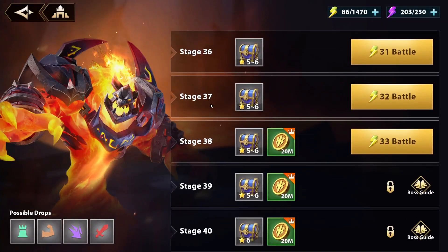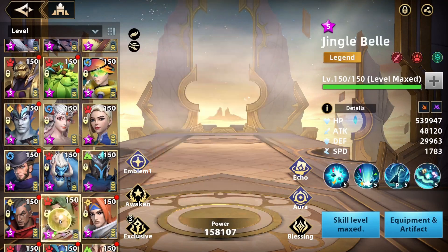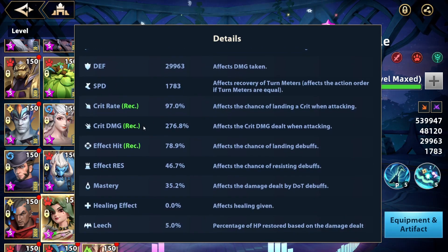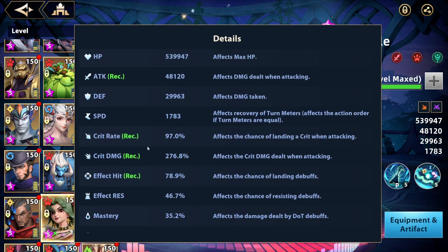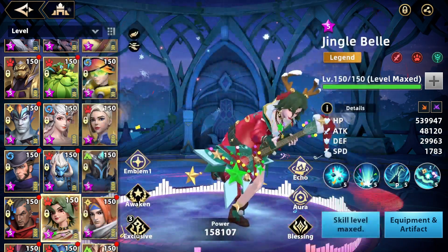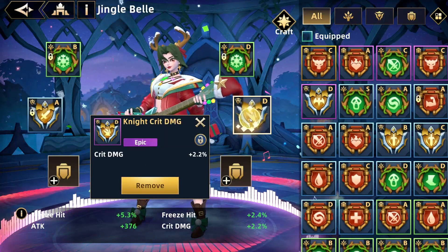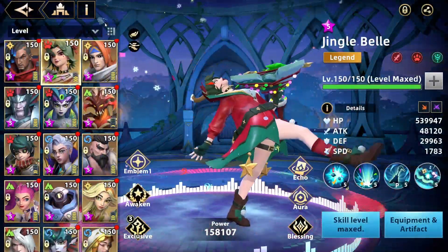Who needs Littlejack when you got Jingle Bell? If you're wondering, my stats on her are nothing that special: 48K attack, 97% crit rate and 276% crit damage. Ideally I'd boost it to 300 but it'll take a while. When it comes to echoes, I'm using one to increase her crit damage. The aura is a boss layer. Blessings are nothing that good. Let me know what you think about Jingle Bell in PvE, and I'll see you guys in the next one.